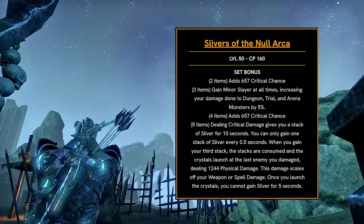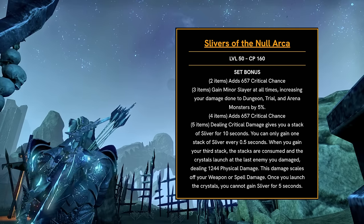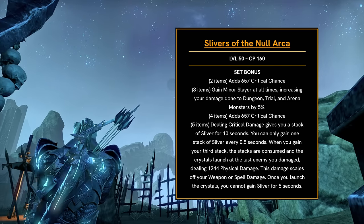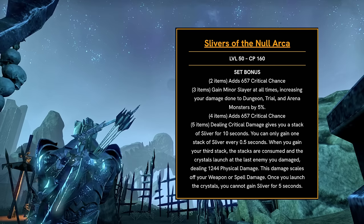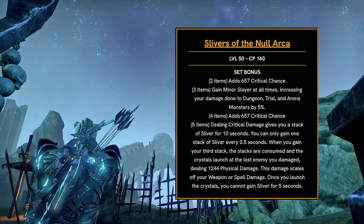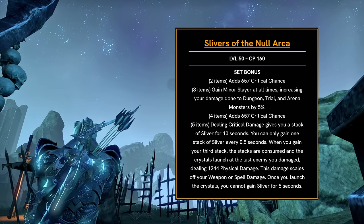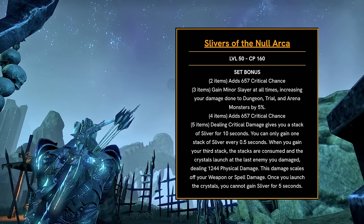Then we have the medium trial set, Slivers of the Null Arca. This gives crit chance, minor slayer, and dealing critical damage gives you a stack of sliver for 10 seconds — you can only gain one stack every 0.5 seconds. When you gain your third stack, the stacks are consumed and crystals launch at the last enemy you damaged, dealing physical damage based off your weapon or spell damage. This is a proc set — we'll have to see how the numbers compare to something like Arms of Reliquin.